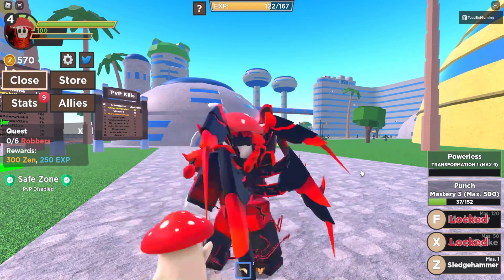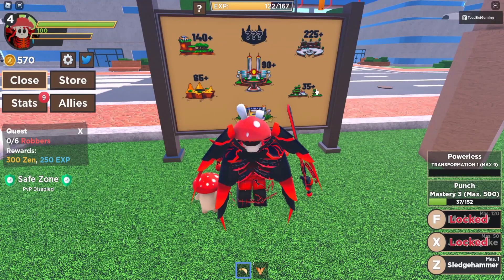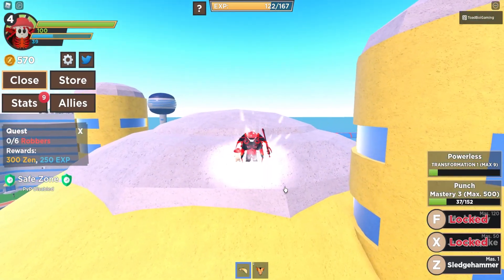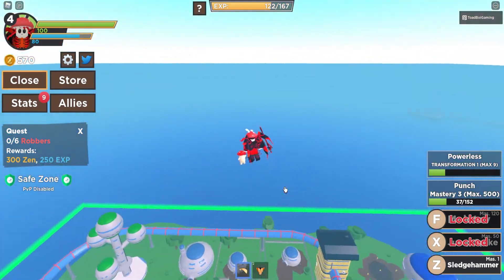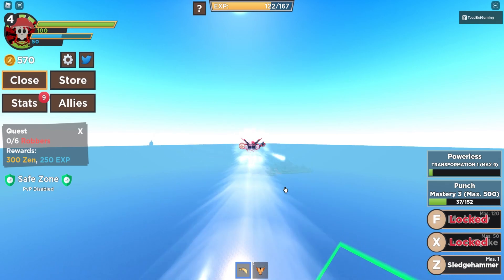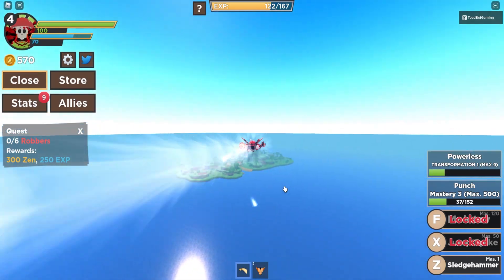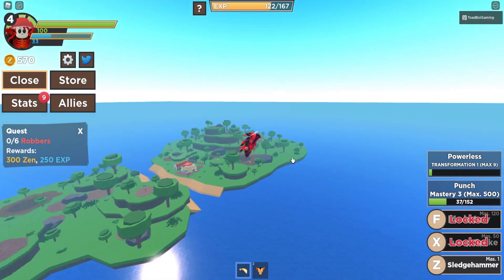I wonder if you just punch, you can level up your mastery, or if you have to punch something. As you can tell, there are other areas we can travel to — level 35, 65, 90, 140, and 225. I want to see these areas on the map. It looks like in order to fly you need more charge. I'm going up as high as I can. It looks like those are the islands you'll be traveling to. You can actually charge in the air! That map looks really cool already. I'm excited to see what this is like.